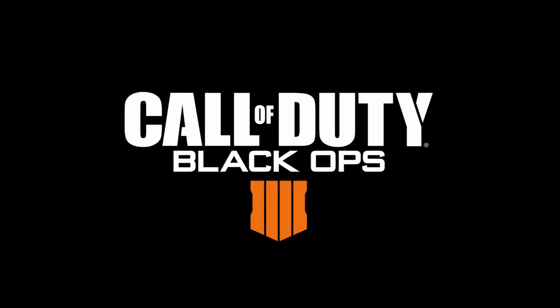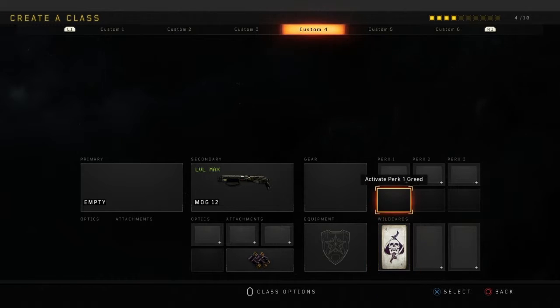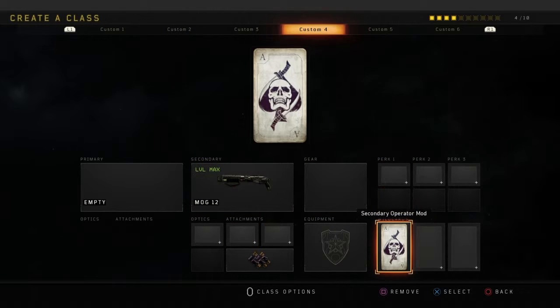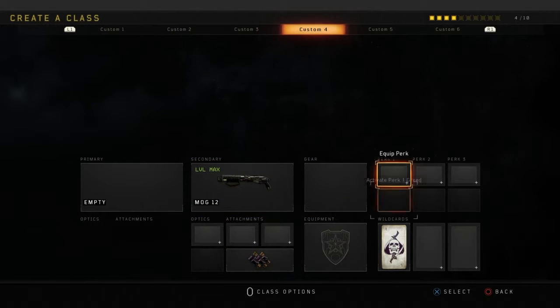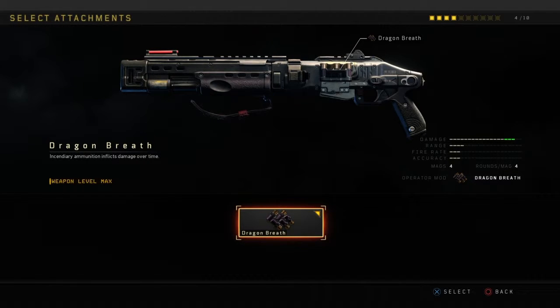What's up? Space Monkey here and welcome back to another Weapons of Call of Duty. Today we're on Call of Duty Black Ops 4 and we're going to talk about another operator mod called the Dragon Breath operator mod. This operator mod is for the Mog 12 shotgun, which is a secondary weapon in Black Ops 4. Once you max it out you're able to get the secondary operator mod card and put the Dragon Breath on this weapon.